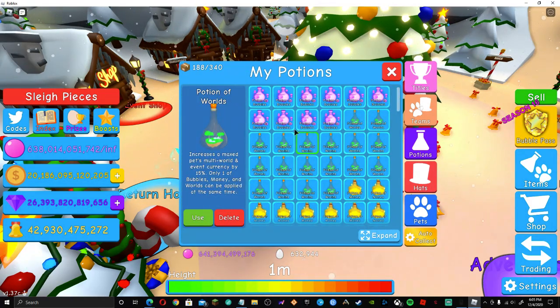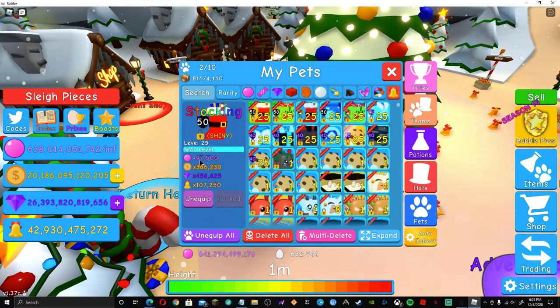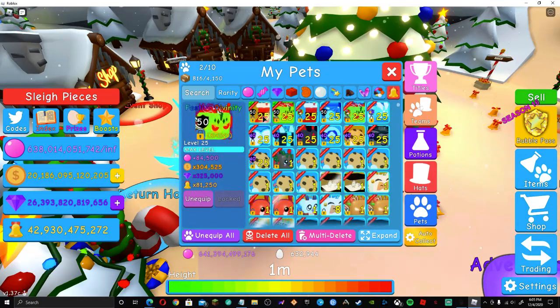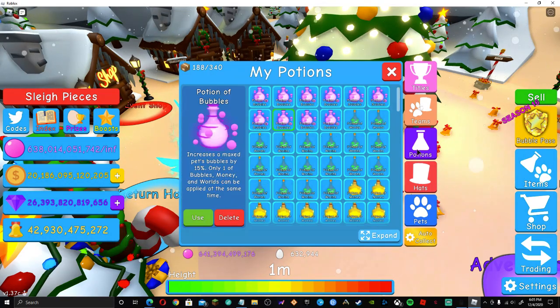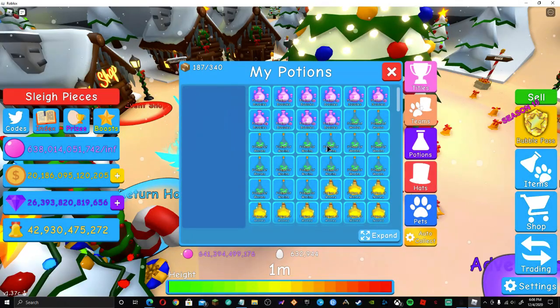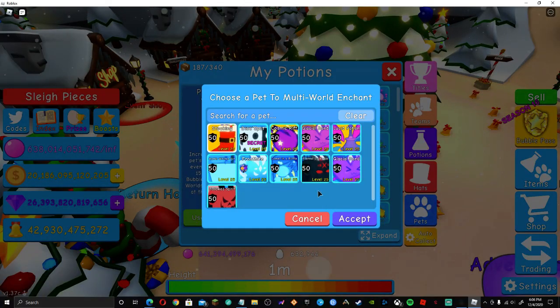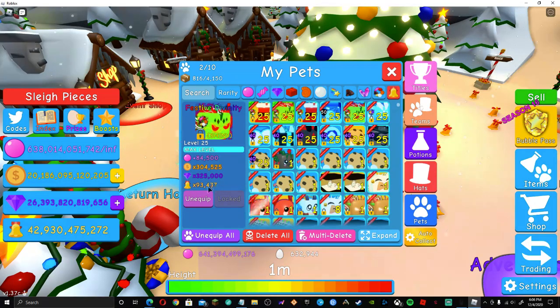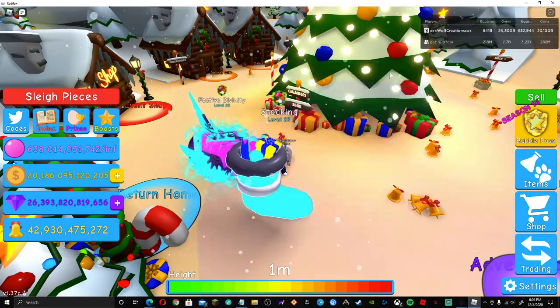Let's go ahead and do the potions here — the better potions. We want to do bubbles but we also need to do gems. So once we put one of these on we're kind of limited. We're going to go with currency. Now if we look at it, we have 123,333 bells on the Stalking and 93,000 for the Festive Didentity. It was at 81,000, now it's at 93,000 — not that bad.